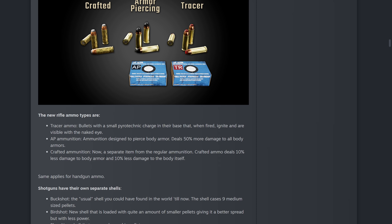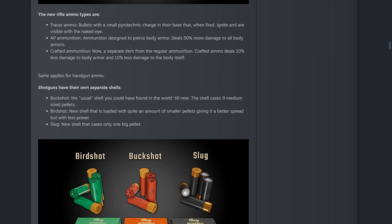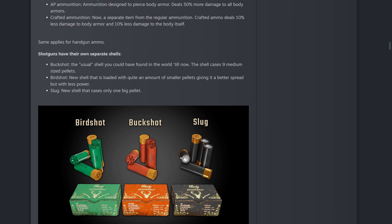I've fired AP rounds in the real world too — really cool, but I do prefer the tracer rounds. Crafted ammunition is now a separate item from regular ammunition and deals 10% less damage to body armor and 10% less damage to the body itself. Shotguns now have their own separate shells — buckshot, birdshot, and slug. The slug is kind of what we've been waiting for — it's one single big pellet. Slugs will mess you up and are actually illegal in a lot of places.